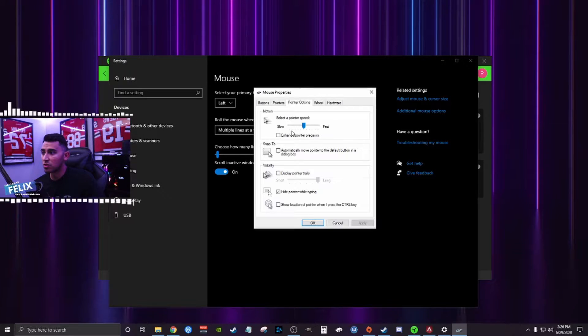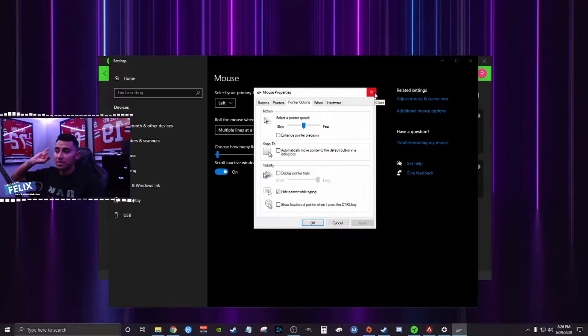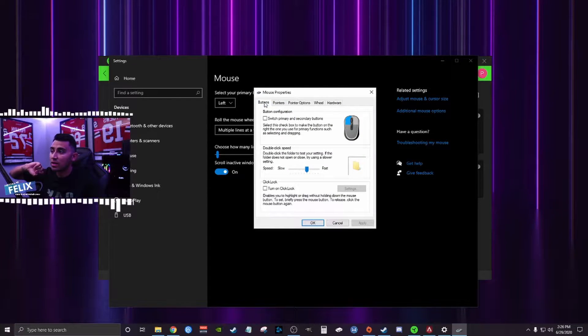The next thing you're going to want to do is go over to pointer options. Here you're going to want the sixth notch. Now, enhanced pointer precision — you do not want that checked on. It's just going to make your bad aim worse; it just adds another equation for the system to process. So once you've done that — this is super easy, step one — sixth notch in the pointer options, and seventh notch on the buttons. The buttons tab controls click speed, so it's important because you're obviously firing with that. You don't want it too fast, you don't want it too slow, because you still have your DPI settings on the mouse itself to work with.